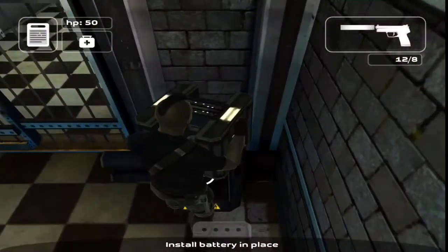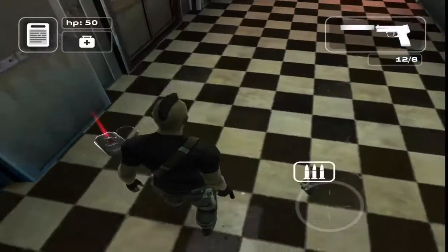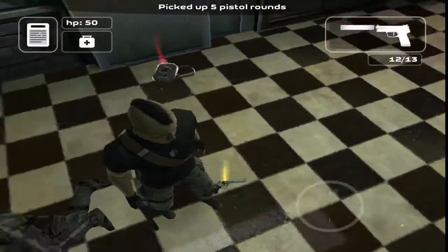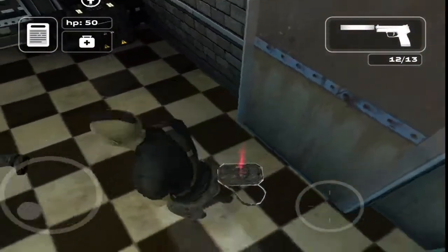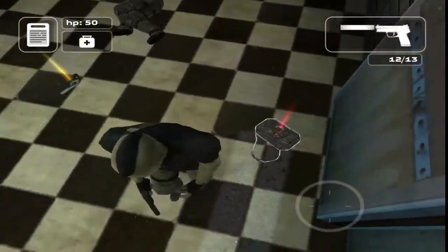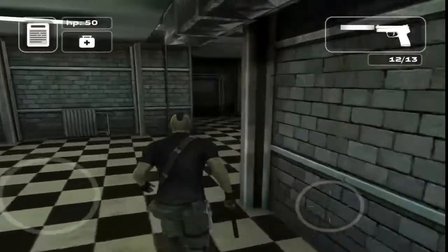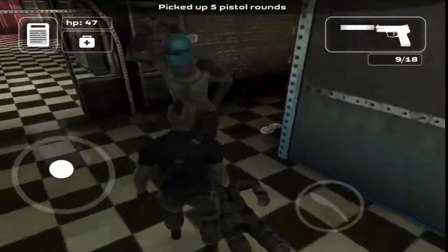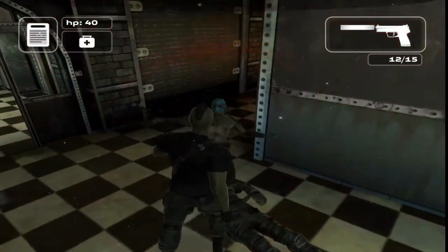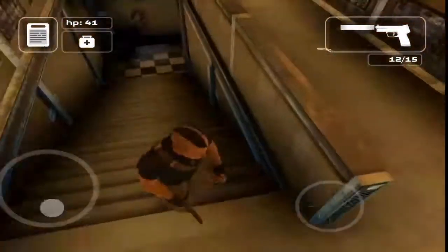I believe we have to put this down here, then we could open that. Let's get this health kit — yeah, I really need that. But I can't pick it up. Let's go — oh, you only bought a die. I'm really low on health.